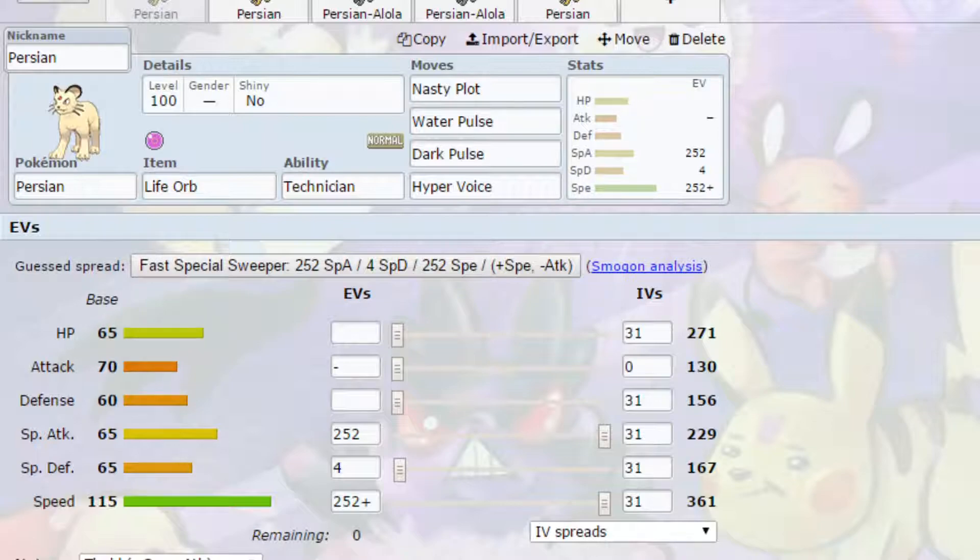There is always the option of going Modest for more Special Attack if you want that little bit more power initially. It is completely up to you how you run that, depending on how your speed tiers are looking.